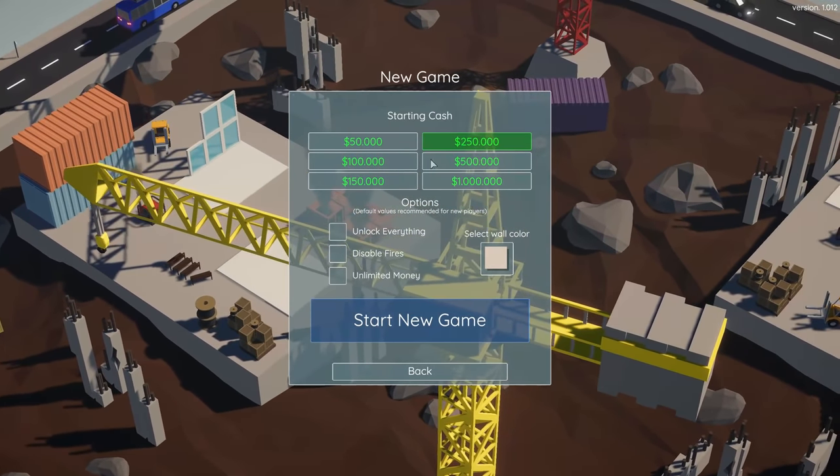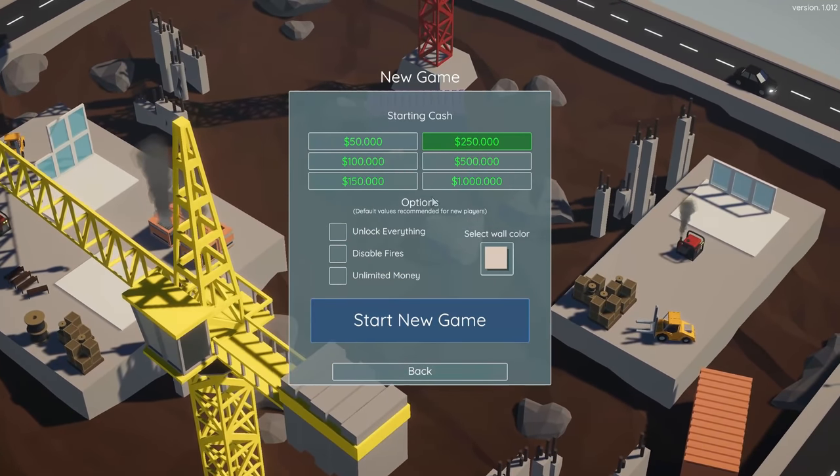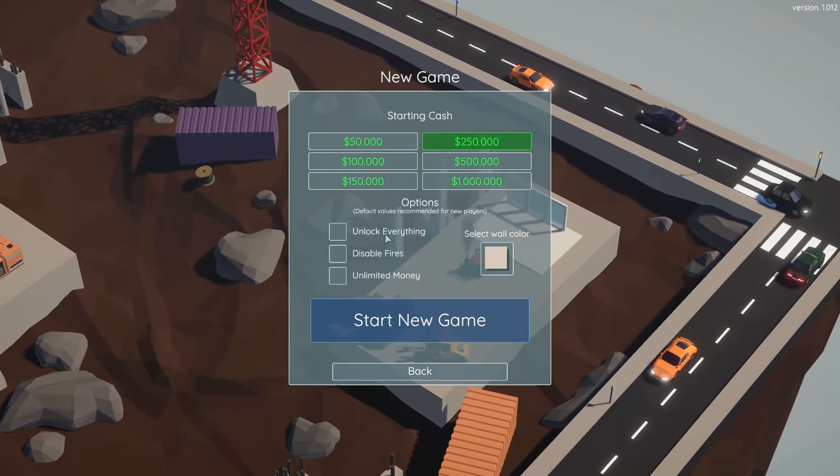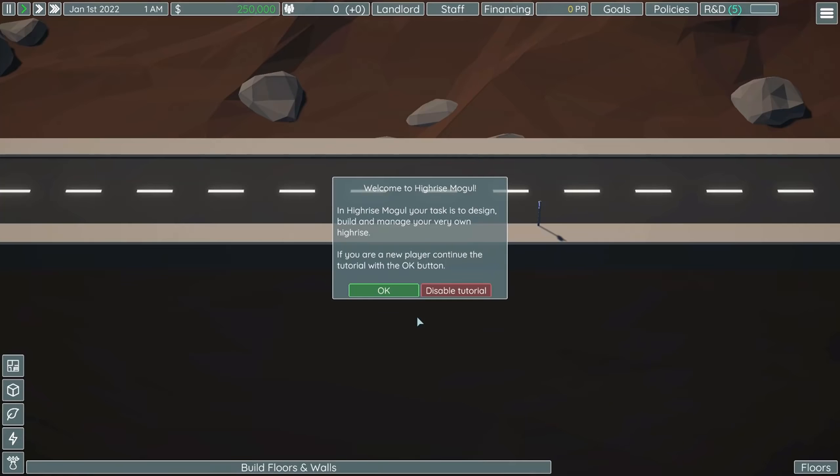We're going to be starting with $250,000. We're not going to be changing anything down here — we'll keep the default wall color, we're not going to unlock everything, we're just going to start. I'm going to walk you through the tutorial because I'm relatively new to this, so it'll remind me of how some things work. And if you are new to this, it introduces you to the mechanics of Hi-Rise Mogul.